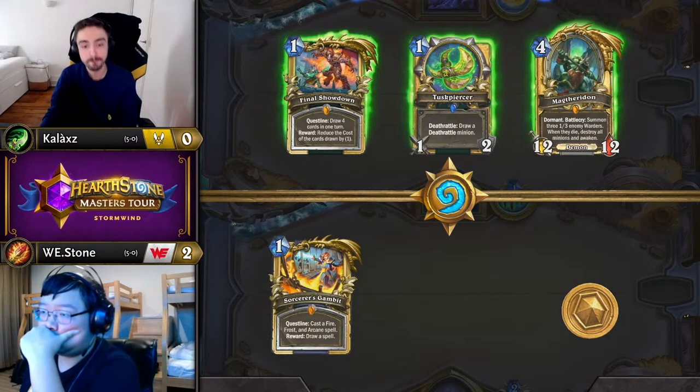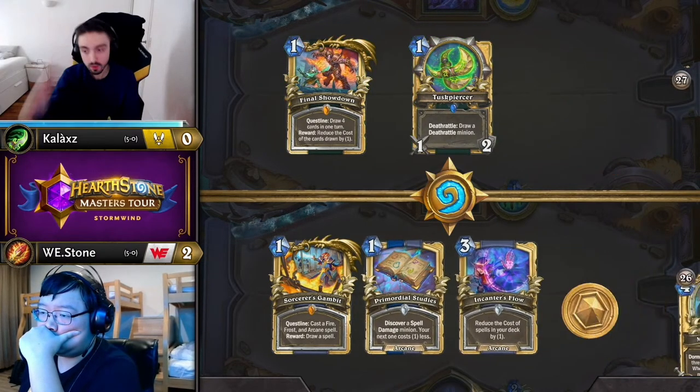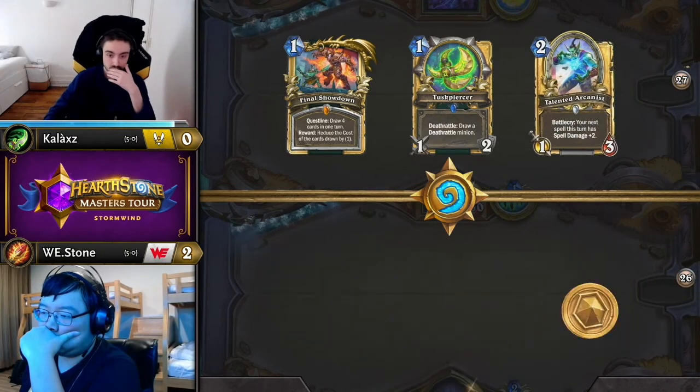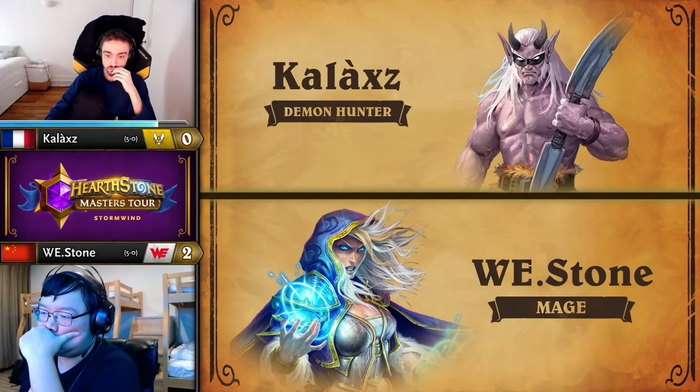I thought this meta was done and settled. I thought I'd seen everything from these matchups — I was wrong. Now on match point, Stone just needs to win this Mage — and surely this time OTK Demon Hunter can get the win. This is a good matchup — you're not playing many minions at the start, you're dealing a lot of burst damage, those are all things that Mage does not like to see.